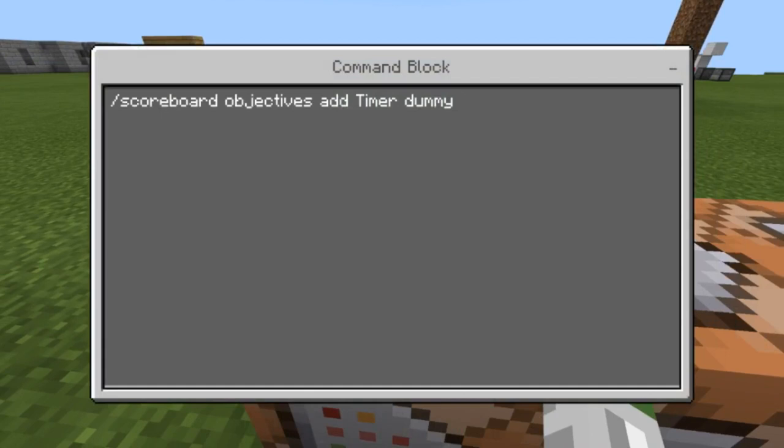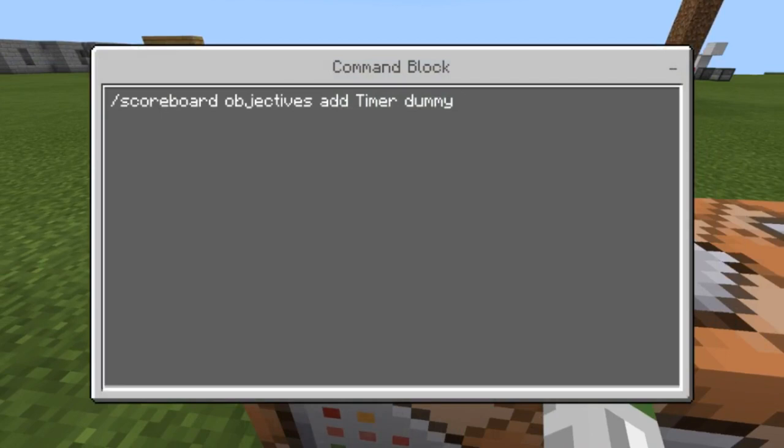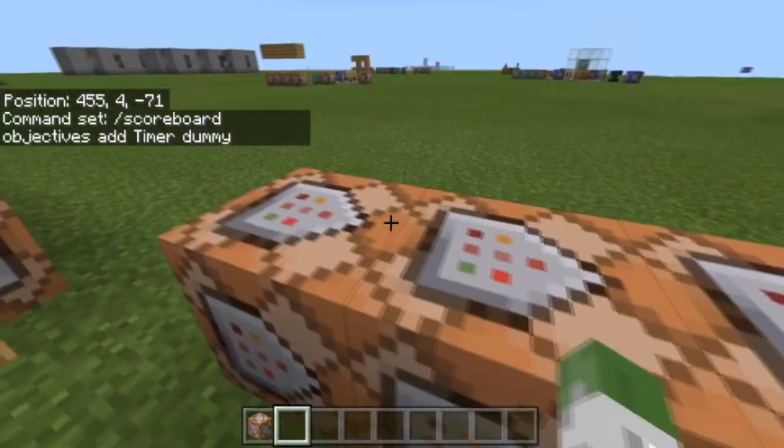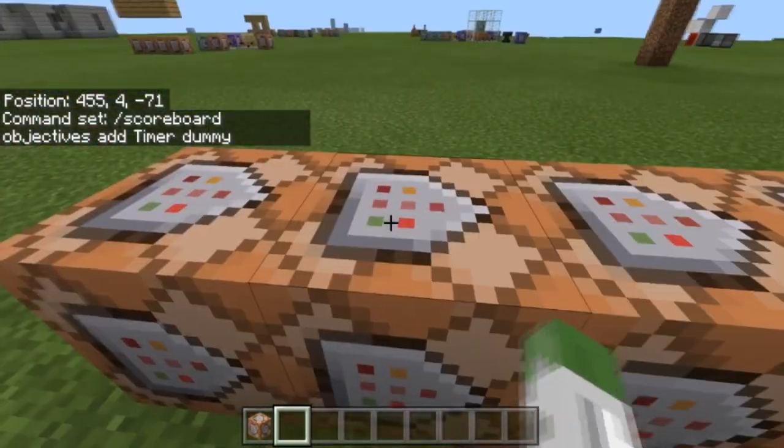The first example is 'scoreboard objectives add timer dummy'. What that does is basically add a timer with dummy type. Dummy is the only type they're going to be able to add so far in the beta — stats, NBT entity data, and other cool things aren't going to be added yet. So you can only use dummy, which is basically for timers and a couple of small things, but that's how you set up a timer.